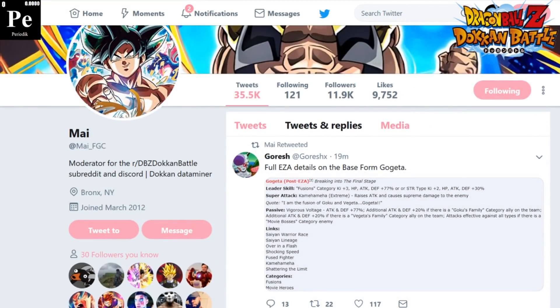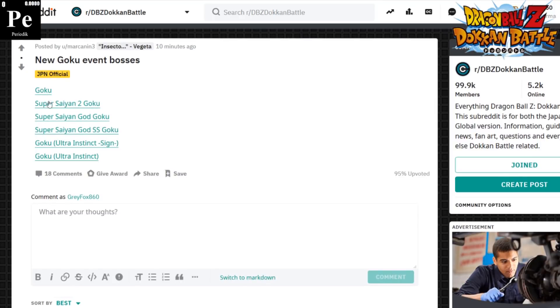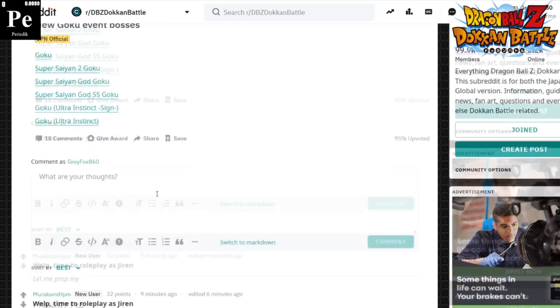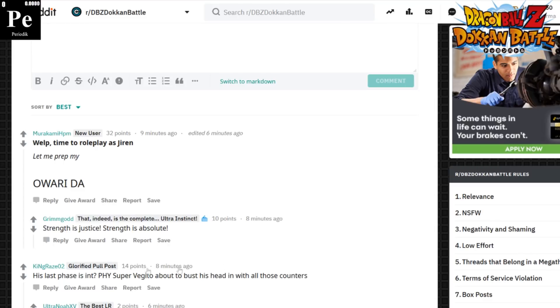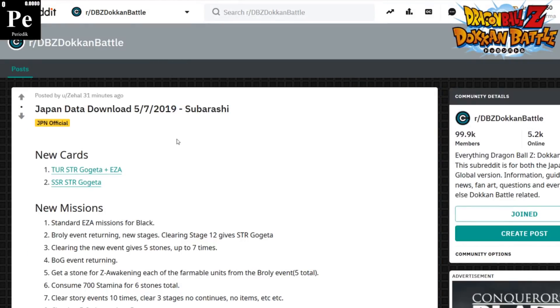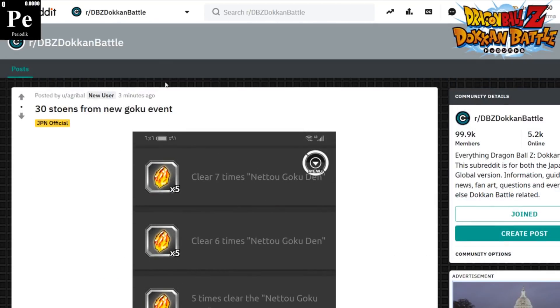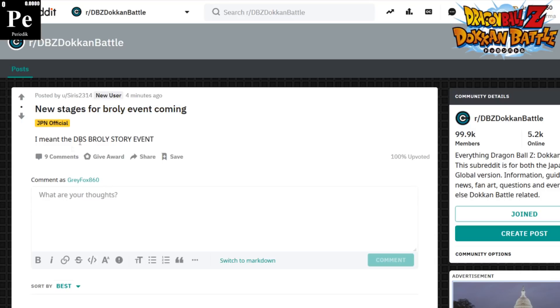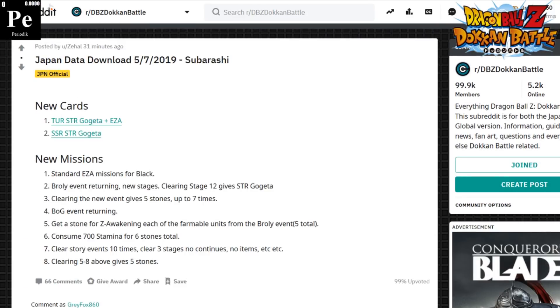He's got an EZA confirmed. New Goku event bosses: Goku base form, Super Saiyan 2 Goku, Super Saiyan God, Super Saiyan Blue, Ultra Instinct Sign, and then probably Mastered Ultra Instinct. The last phase is INT. We're getting 30 stones from the new Goku events, which is fantastic. Also, new stages for the Dragon Ball Super Broly event story are incoming - absolutely insane.